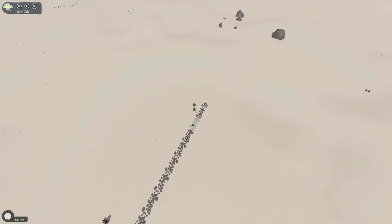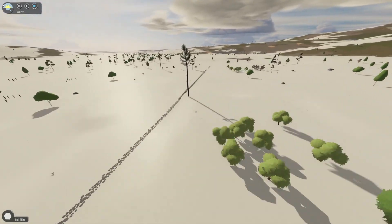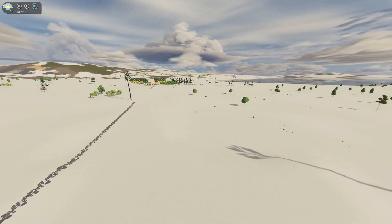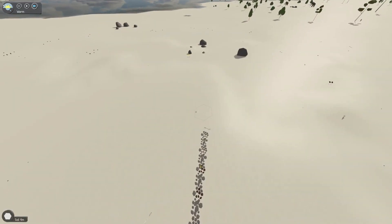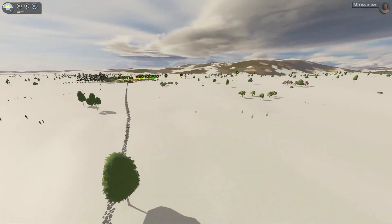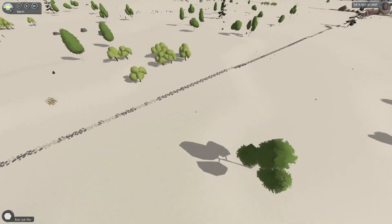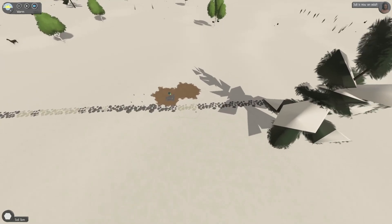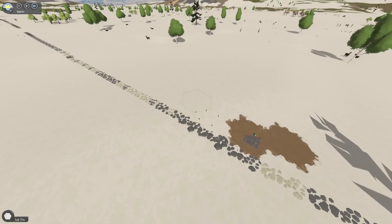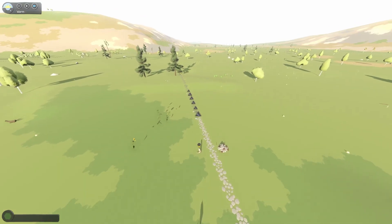We have a couple more rocks, just a couple more. Okay, we got it all done. We got this path done, that path done. This one we're having to do something a little extra — we had to put a crafting table down and then have them make a stone hand axe so they could reach out here, hopefully.